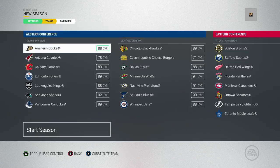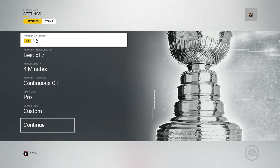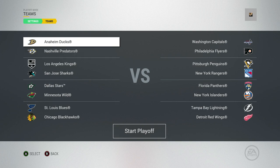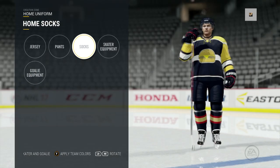This also works for season mode if you want to do a one-year sim with your custom team. It's also worth noting that if you want to go into playoff mode and try to win the cup with your custom team, the game does not allow that. You can put your team into season and franchise mode, but not playoff mode.